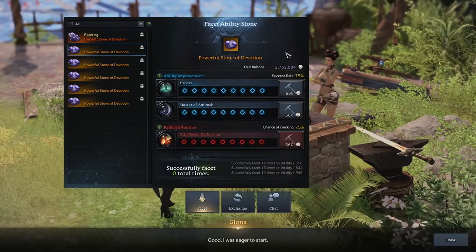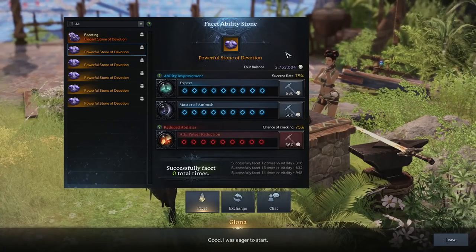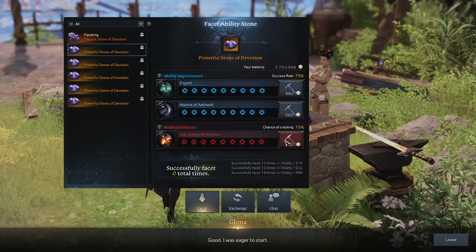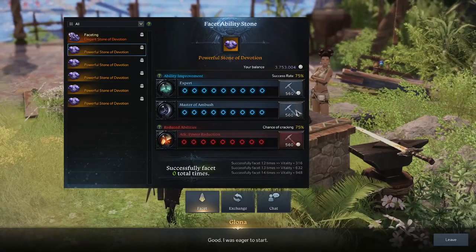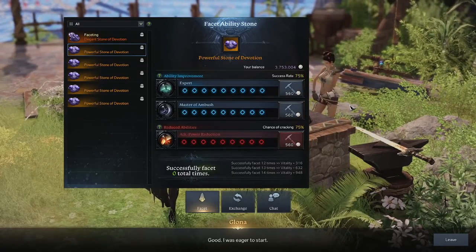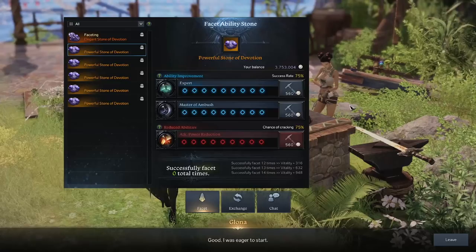On the left-hand side, any stones that have already been ranked will not show up here. Once you select a stone, you'll be presented with little hammer icons next to each ability and a row of empty nodes that you will slowly be filling up as you continue to attempt hammering into it.